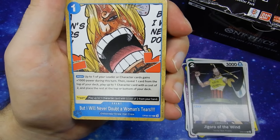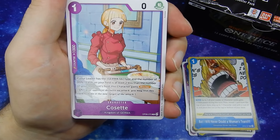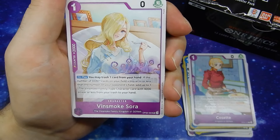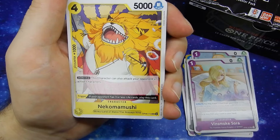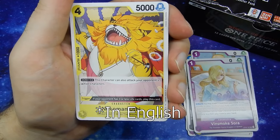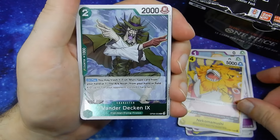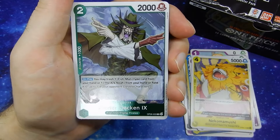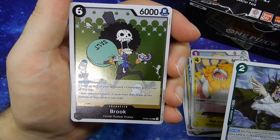But I will never doubt a woman's tears. Cosette. Vinsmoke Sora. Nekomamushi — I'm aware it's Cat Viper, but Cat Viper always sounds weird. The holographic is Vanderdecken the Ninth. And lucky last is Holographic Brook, carrying his big bag of salt.